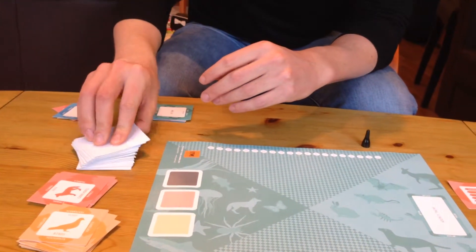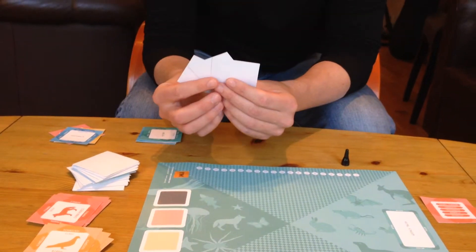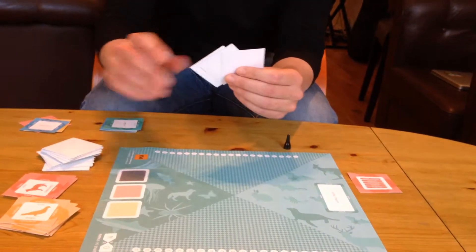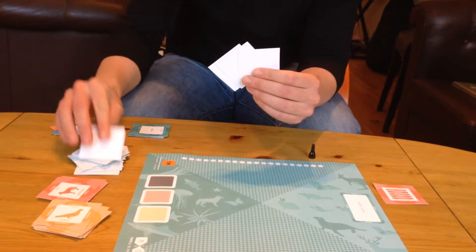Each player will take three cards from here and hold them in their hand. During the course of the game, they will play one card face up on the board, and then after playing that, draw one card to replenish it in their hand.